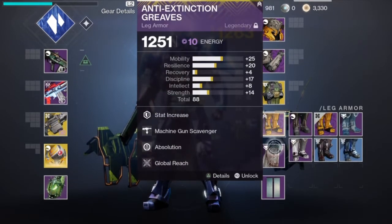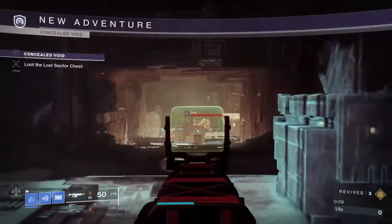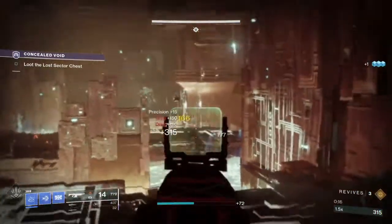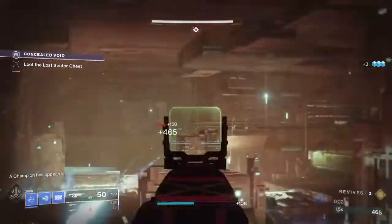And I'm going to go with the Armamentarium because that's going to give me a double grenade. The Machine Gun Scavenger is the only mod I have, which should be helpful for the heavy. All right, I'm loading in here for a new adventure. So let's see how this goes. This is the first time I'm using this particular auto rifle, and it doesn't have any stability perks on it, so I don't expect it to be that great.